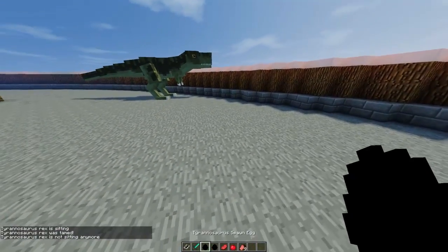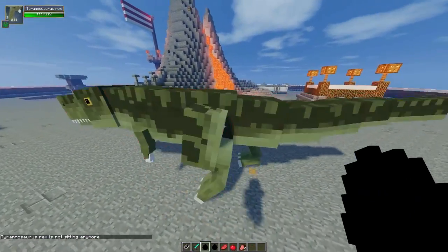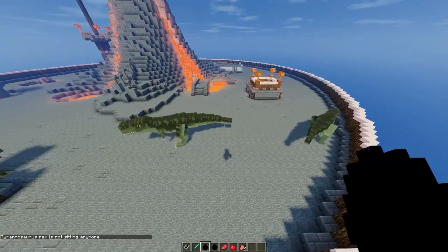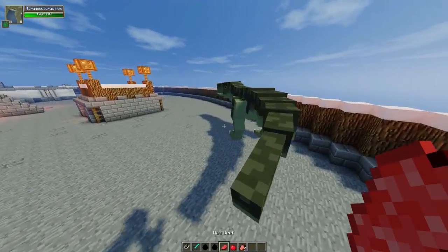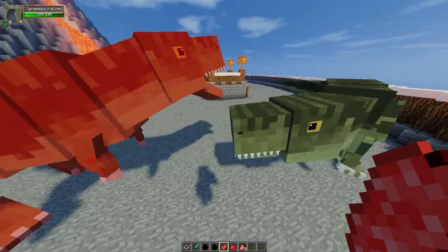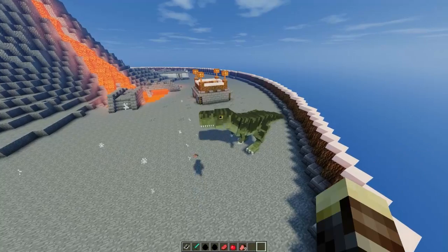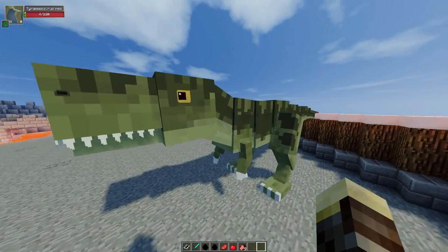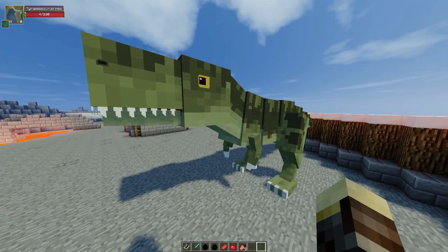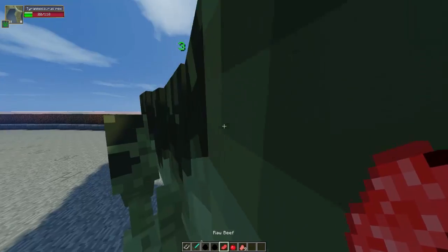Alright guys, so we have two T-Rexes here. Let's go ahead and hit one of them and watch them fight. Come on — it should be T-Rex versus T-Rex. Attack him. Yeah, there we go guys — T-Rex versus T-Rex! Look at that. My champion is just... oh my gosh, I love my pets, they're really doing the job. And he has four health guys — this guy is definitely a trooper. I'm gonna feed him some raw beef because he really deserved that.